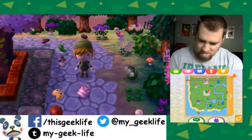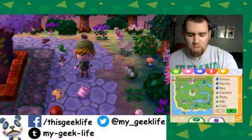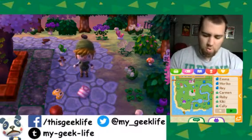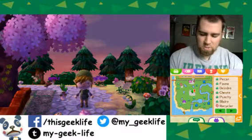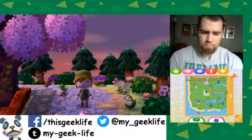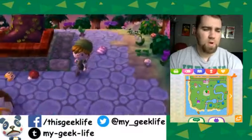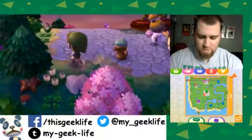In this town we have Emma, Moriko, Ray, Carmen, Ruby, Kiki, Callie, Pecan, Fauna, Deirdre, Sharer, Punchy, and Blair. Alright, let's go and check everything out.